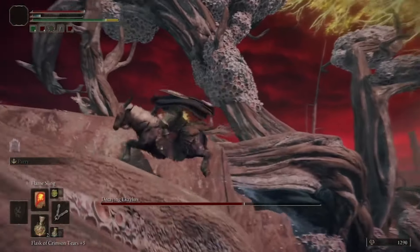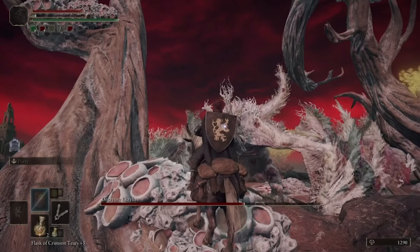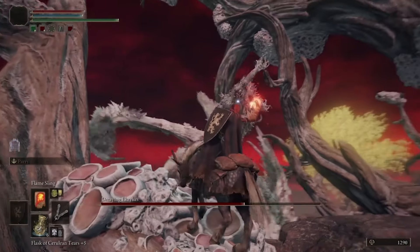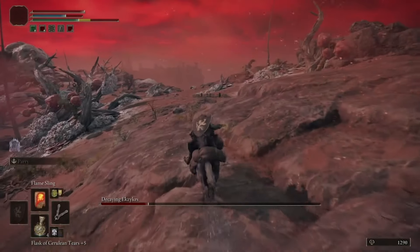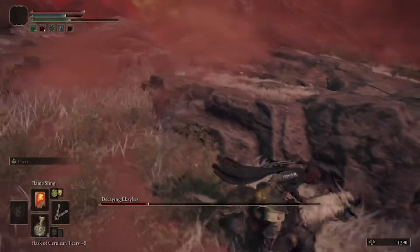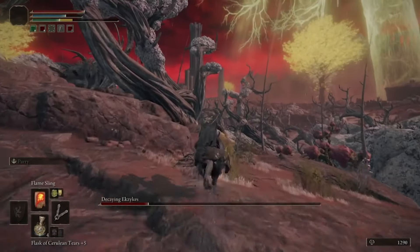You can continue this strategy until he gets all the way down to about a third of his health, and he'll let out yet another massive rotten breath cloud. You have to once again get on the horse and go as far away as you possibly can until it dissipates. Then come back and get back into this exact same spot, and once again pelt him with your fireballs and spells from this area.